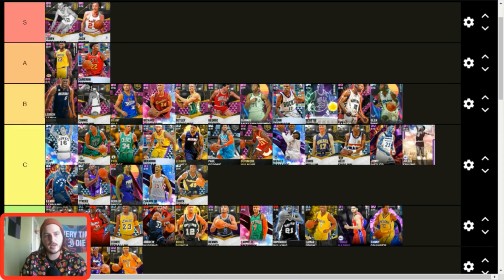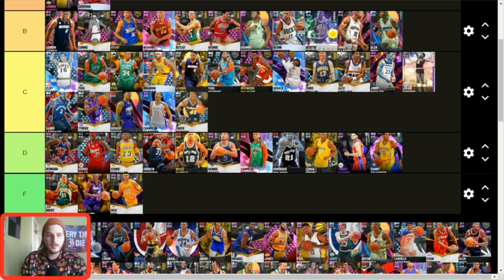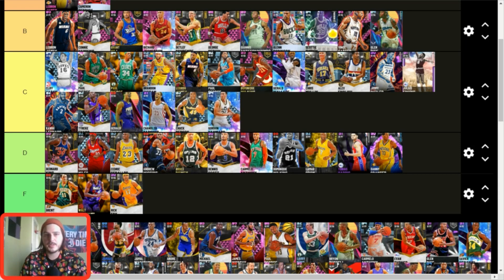Possessions LeBron — B tier. It's just a worse version of the Moments LeBron badge-wise. He's still higher up in B tier and a really good card, but this Moments LeBron exists and has significantly better badges. There are badged-up Possessions LeBrons that would make the cards similar, but you could say that about many cards. Gordon Hayward — C tier. I hate him but he's still usable.